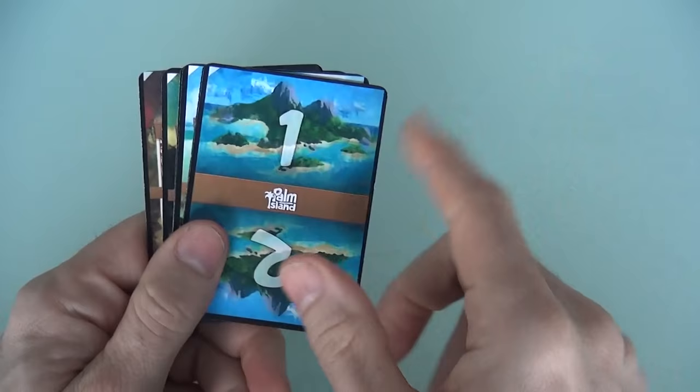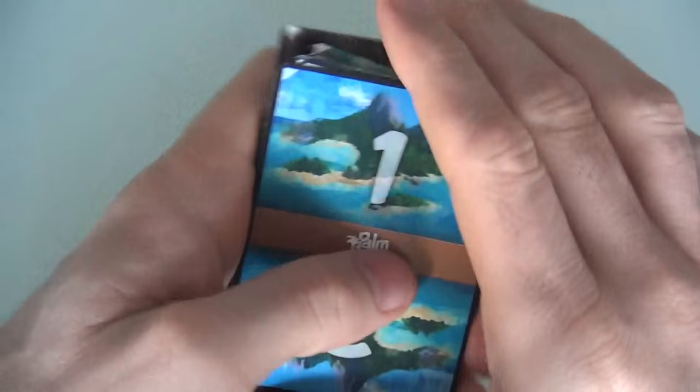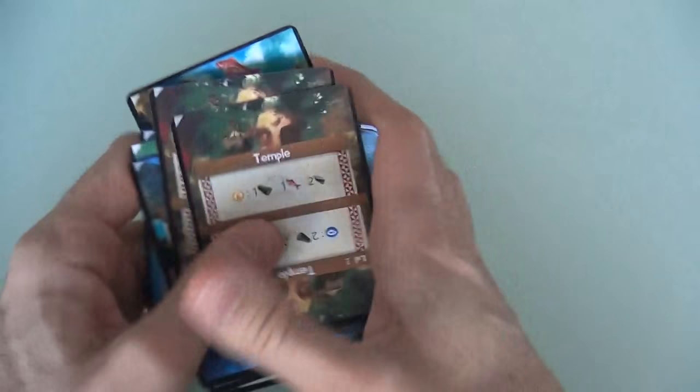To set up, you take your deck and make sure that the little icon in the top left is the same on every single card so that all the cards are aligned. Then you shuffle the heck out of it without realigning any cards. This is going to create a unique island with different opportunities available depending on the order these cards come up.